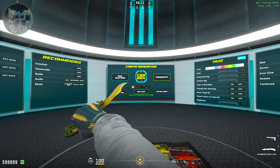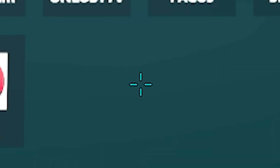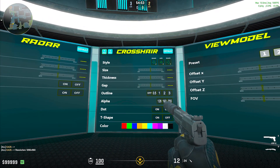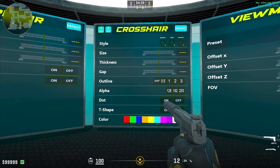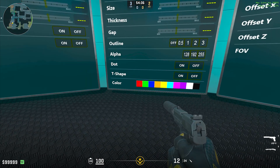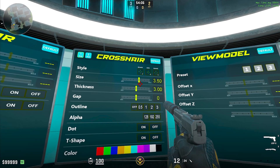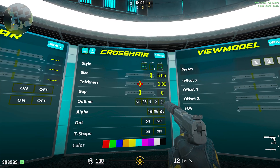Coming back — let's say you want to use OniPixel's loadout. He's got this crosshair, but say you don't like that and you want to change the color or something. You can come over here to this board where you can change the style, size, thickness, gap, outline, alpha, dot, T-shape, and color. I specifically wanted to make this red. It's the same as the settings already in the game, but instead of having to adjust the values individually, you can just shoot at this, which is kind of nice.